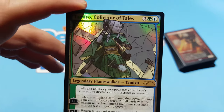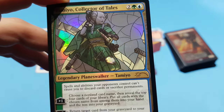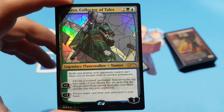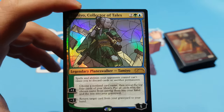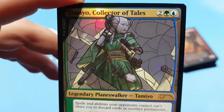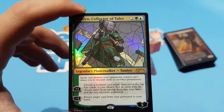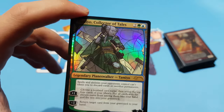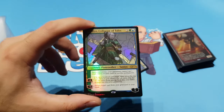Up next, Tamiyo, Collector of Tales is going into my Temur Warp mid-range deck, where I'm abusing Time Warp but in a fair way. I'll be playing that after Temur Hatching Delver most likely. Tamiyo is a centerpiece in that deck — when I do the deck tech I'll explain more. The artwork is pretty interesting; I like the Stained Glass version of these planeswalkers, so those are the versions I get. I have Narset on the way with the Stained Glass version.